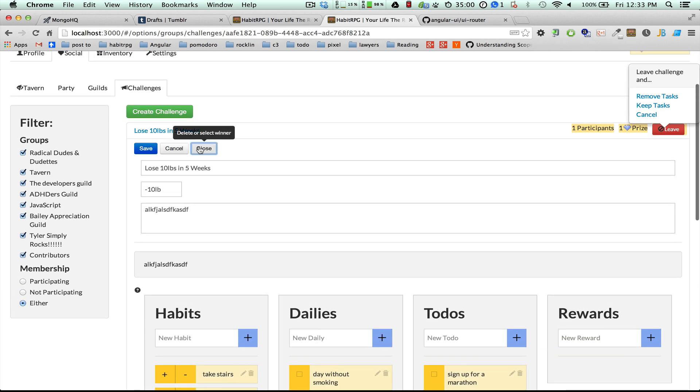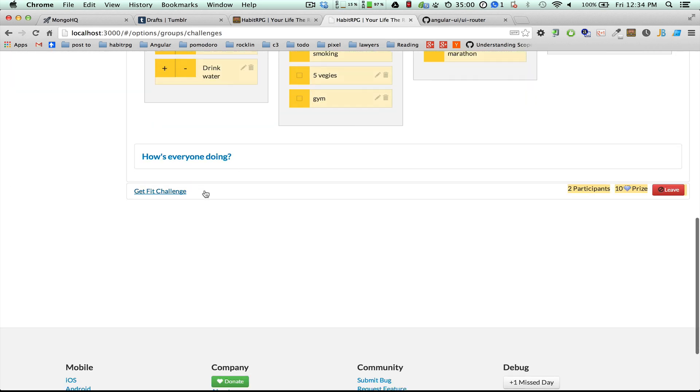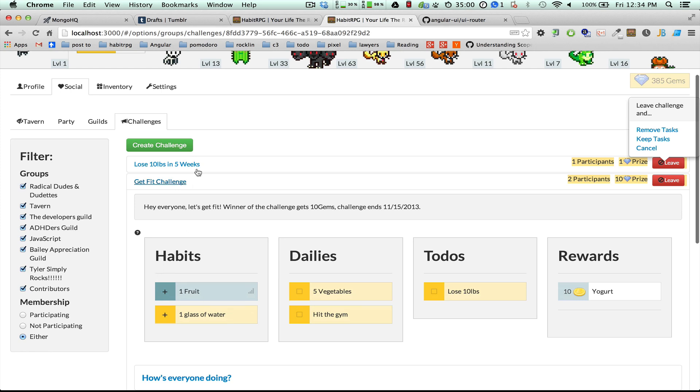Finally, there's this close button and you can either delete a challenge — it'll give participants the opportunity to clone the tasks to their own regimens if they like them, otherwise they can delete them — or you can select a winner. It looks like that's having a little bit of trouble; I'll make sure that gets fixed before too long.